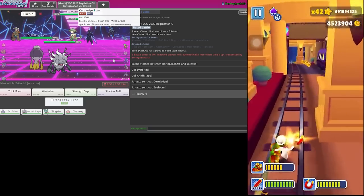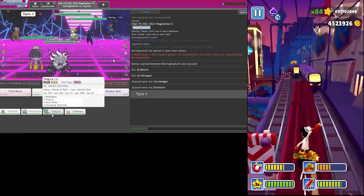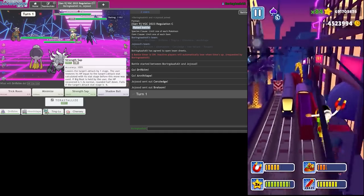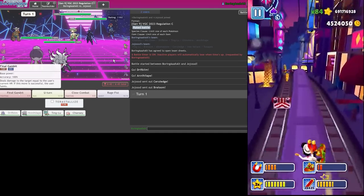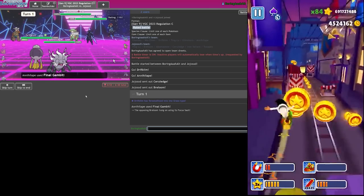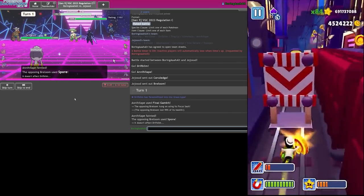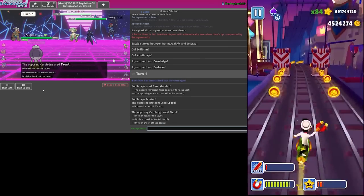Should be fine to target Breloom here. I'm actually going to Tera Grass though, just to make sure I don't get Spored. We'll go for this Final Gambit - I'll double, yeah that's fine. Can't Spore me. They go for Taunt - Mental Herb, I knew this would work out!